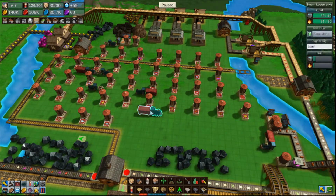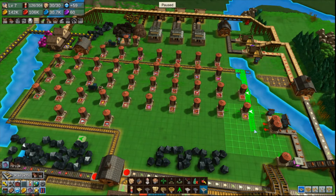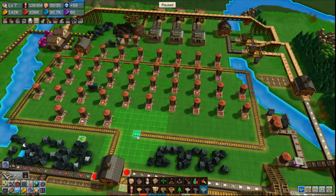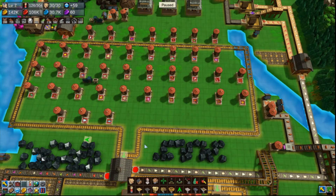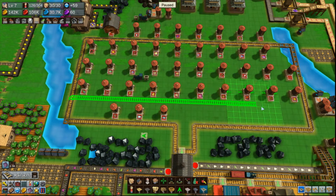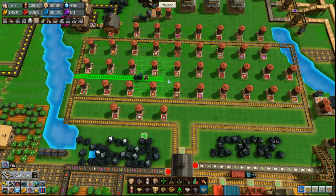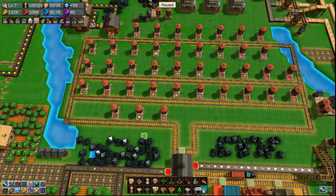I'm gonna get rid of these trains while I'm at it actually. We're redoing everything - we're redoing the whole thing. There we go. We'll come back here, go like that. So if it's in this line it will automatically go there; if it's in this line it will come off of here and then go this way. Same for here. And I'll get rid of that train.